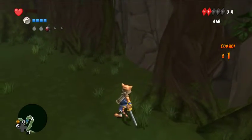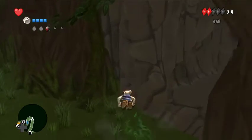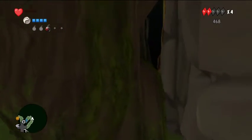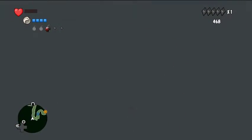Now we're going to do a clip — aim for this spot and roll into it, and sword slash at the end, then double jump kind of in the tree, and that'll clip you. It's kind of tricky, but we'll get it eventually.